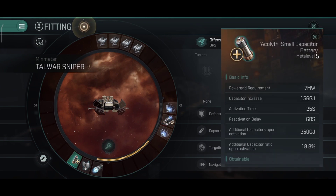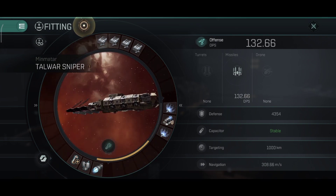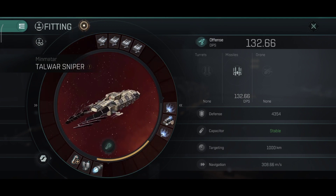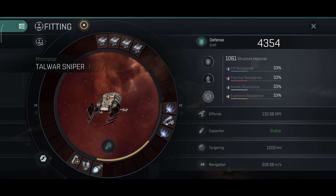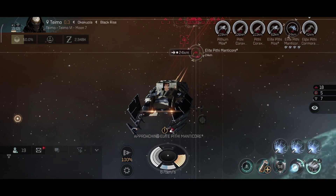You can replace the capacitor battery with another ballistic control because the ship does have a stable capacitor, and if you plan to use the ship at long distances only, having two ballistic controls is absolutely better. I like to approach targets and snipe them at the same time. The shield, armor, and hull resistances are quite low — this ship is very fragile, so you have to be careful.